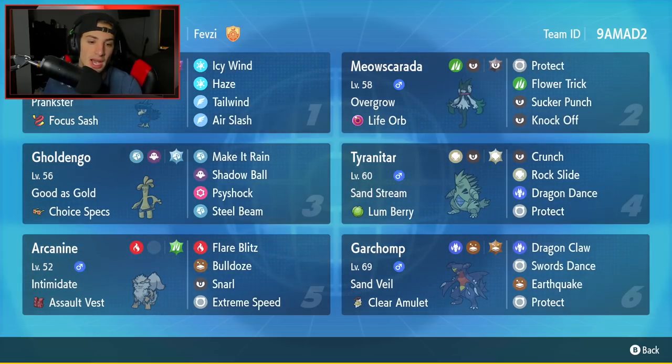Middle left is Gholdengo, which might be the most used Pokemon in all of ranked - every team has one. It's super strong with really good stats, great typing, and Good as Gold as its ability. This one has Choice Specs as item and then Make It Rain, Shadow Ball, Thunderbolt, and Steel Beam for its four moves.